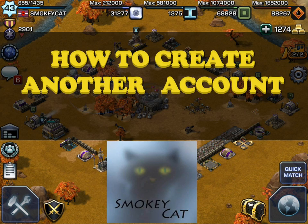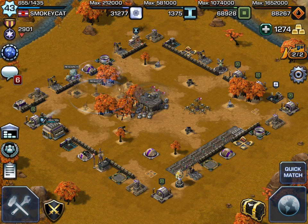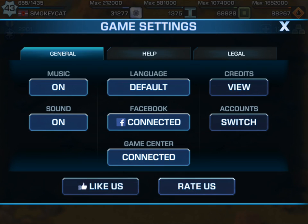Hey guys, this is SmokeyCat. I'm going to show you today how to start up another account. First thing you need to do is make sure that you have your account connected to Facebook — you can see here under the gear icon that we are connected to Facebook.